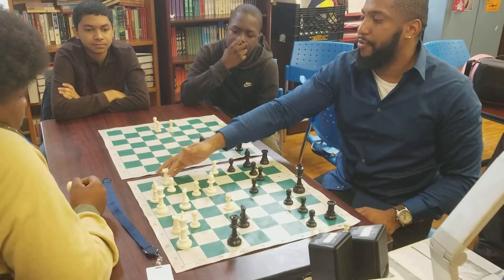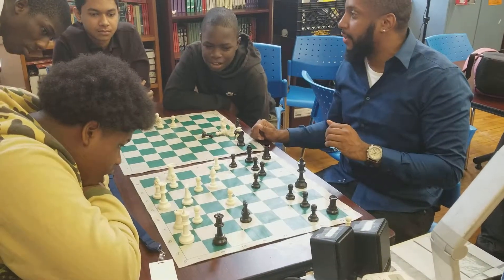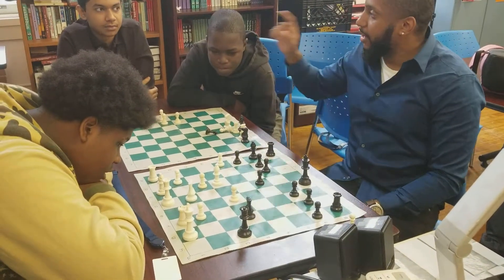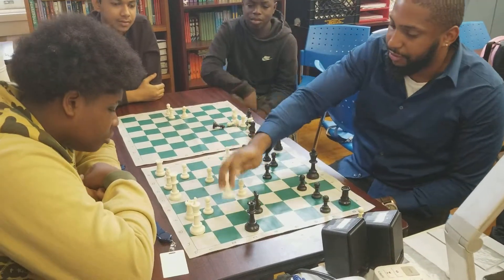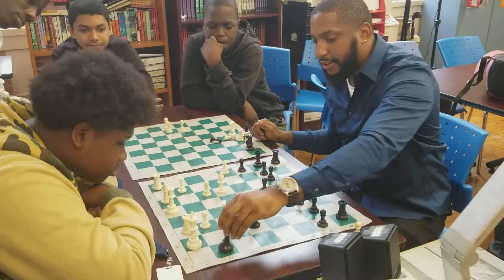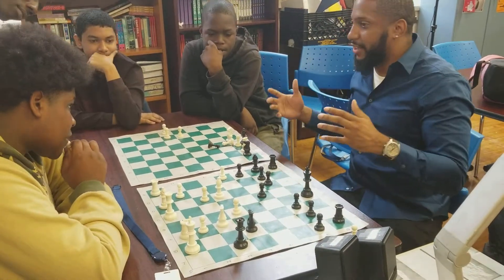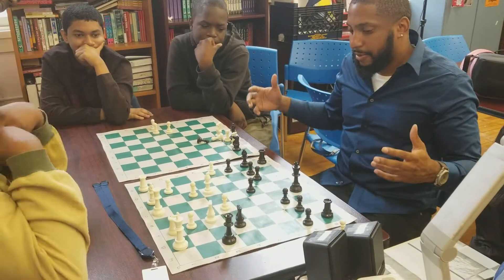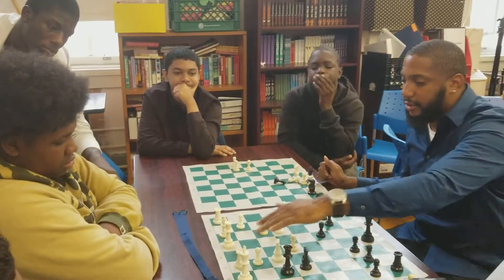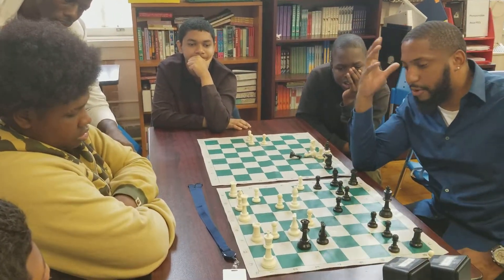If white plays a dumb move, black goes checkmate — game over. So instead white brings the bodyguard, the knight to f3, to protect this square. Now black is going crazy — I just sacrificed my bishop and he's protecting everything. But black says something is here. Let's try that check again. You can't take me because of the sniper. The king moves over, and there's only one more pawn protecting that king.